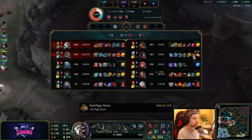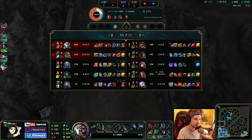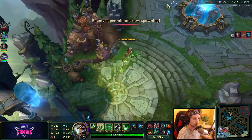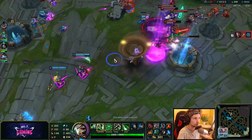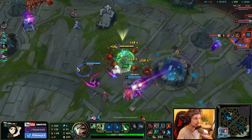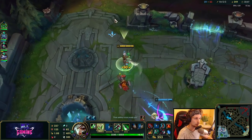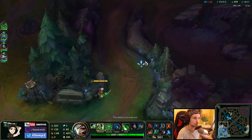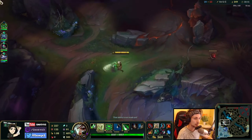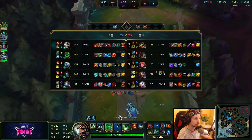The problem we have right now is my team really wants the Baron, but we don't have any damage. Zac does no damage, Fizz does no damage, Akali does no damage — none of them do any damage on Baron, and even I don't do much. Riven doesn't do much damage on Baron. I don't know why they constantly want to go Baron — it just doesn't work with our team comp since we don't have an actual AD carry. We have Akali as AD carry, we don't have any damage output.